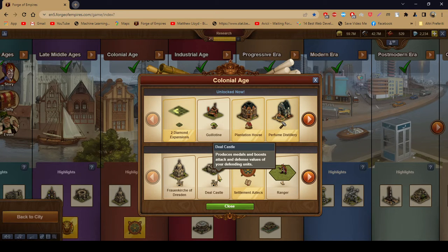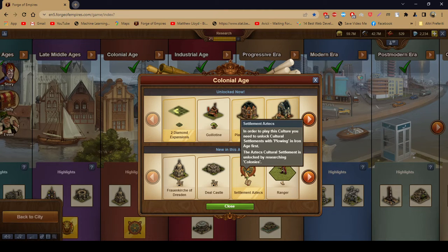It costs a lot of space, and the victory towers plus some event buildings already produce a sustainable amount of medals while giving you other effects as well. So if you have the space, give this a try — but otherwise I would not recommend it. You also get to unlock the Aztec settlement in this era — I've completed it and will make a video about it another day.